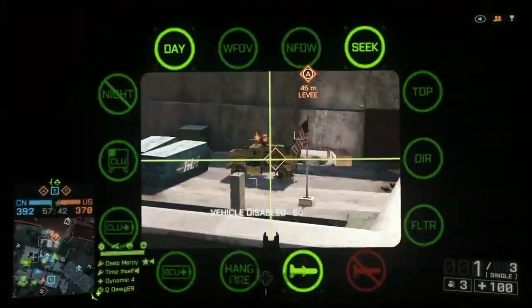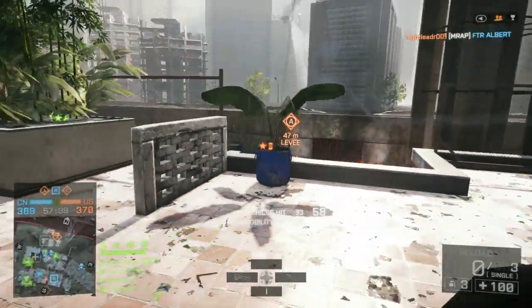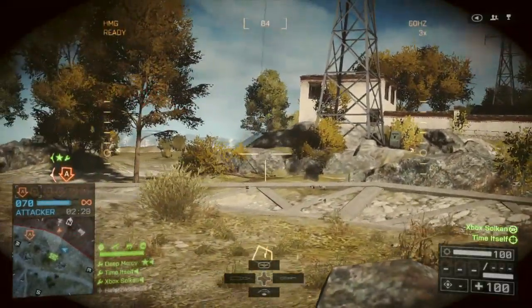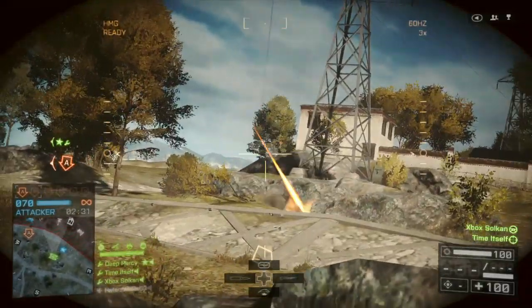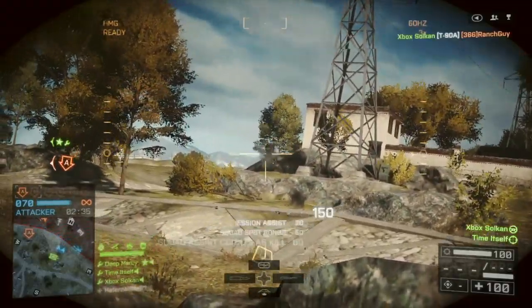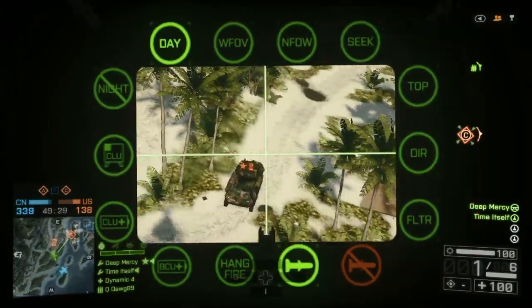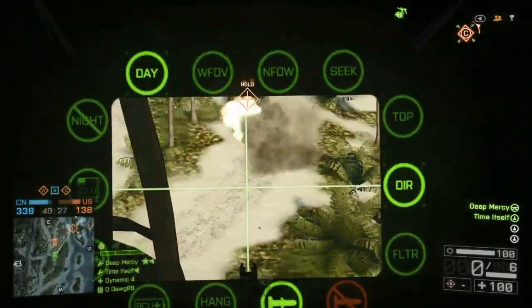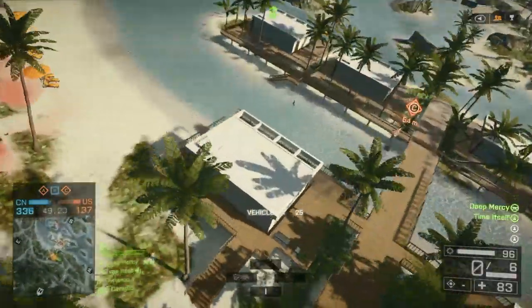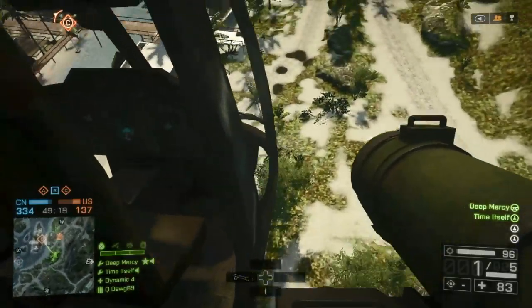In Battlefield 4, you need to maintain the target lock after firing the missile in order to guide it to the target, and vehicles are given an indication of where this lock is coming from, making it easy to turn in time to see where that missile pops up and gun down the unfortunate engineer trying to maintain that lock. Because of this, one of the roles the Javelin is reasonably suited for is as an engineer passenger in a helicopter, where you're usually just providing repairs, but the Javelin will let you provide some additional firepower too.